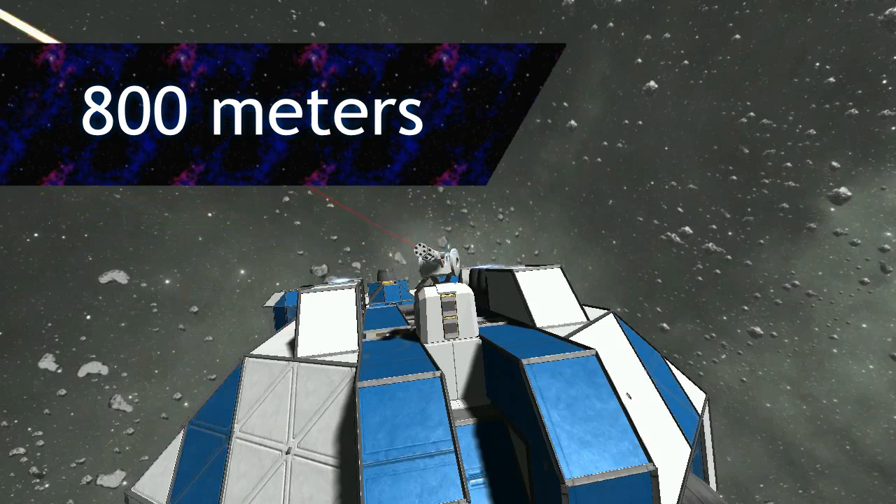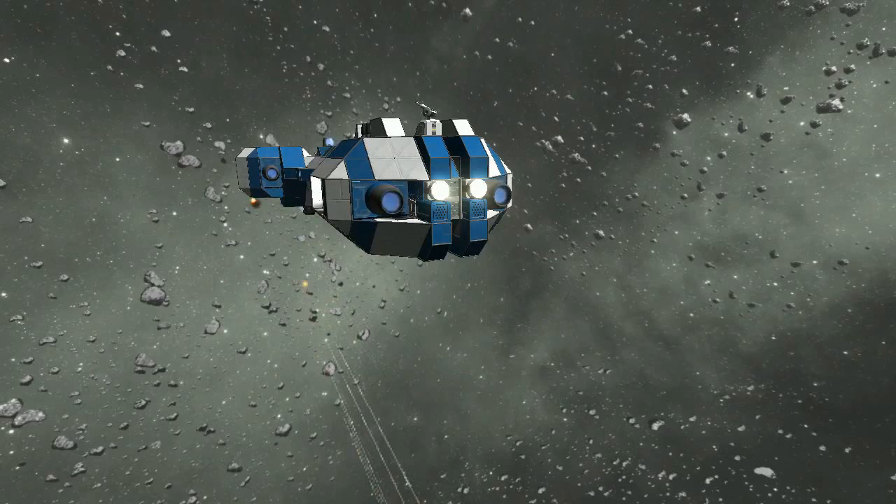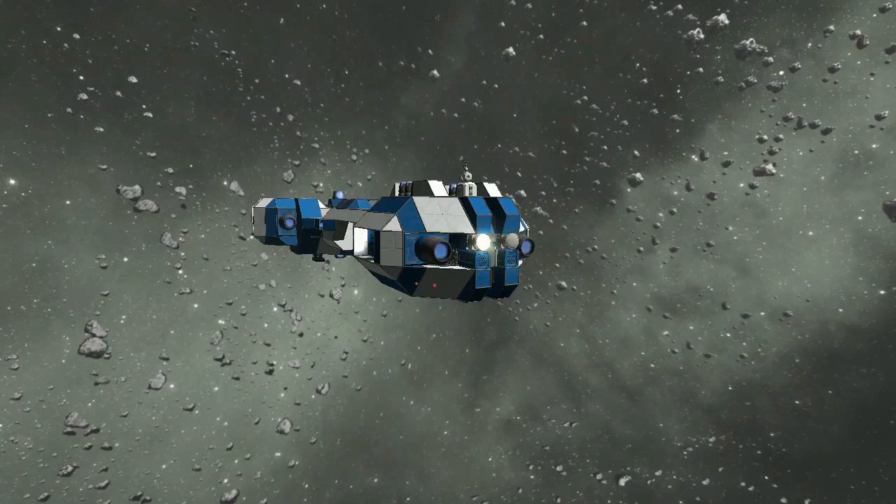At 800 meters, Gatling turrets can begin engaging the opposing vessel if it is moving. At this distance, it takes bullets about 3 seconds to reach the other ship, and rockets about a second and a half. Attackers approaching turret-equipped ships in a straight-line CBDR pattern will begin to experience considerable damage from bullets at this point.